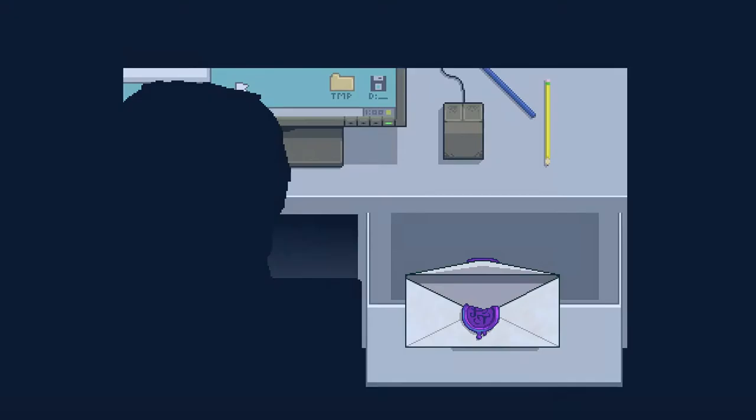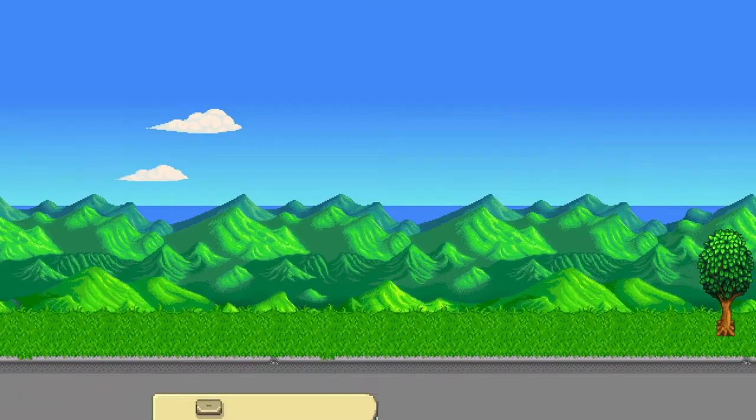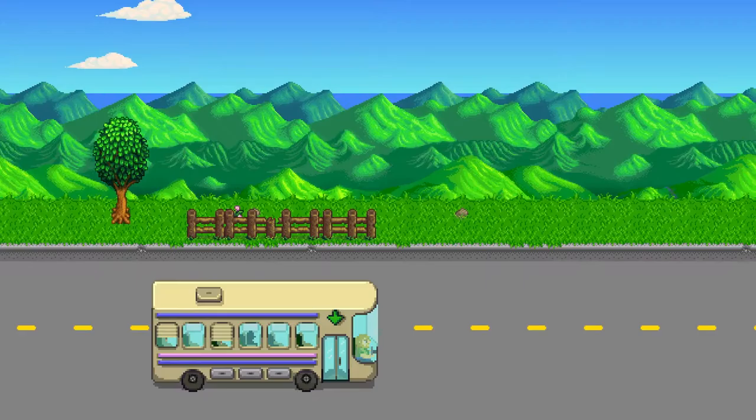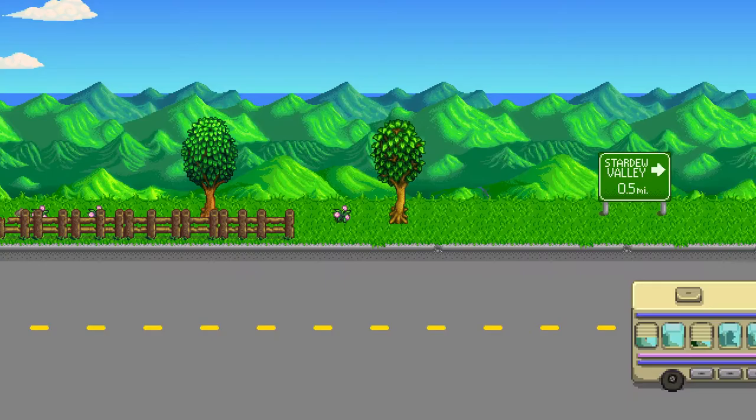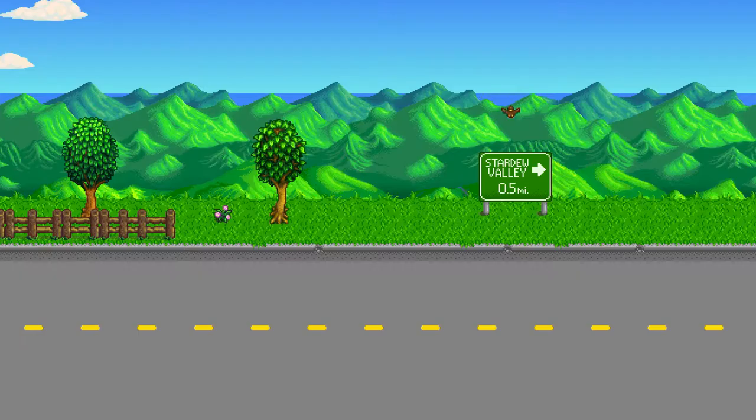There we are — a deed to Fun House Farm. Well, we should probably head over there and see what it's like. Here we are on the bus, travelling through the hills and dales. Very peaceful, really, quite relaxed. Half a mile to Stardew Valley. I wonder what awaits us. What adventures lie in store?